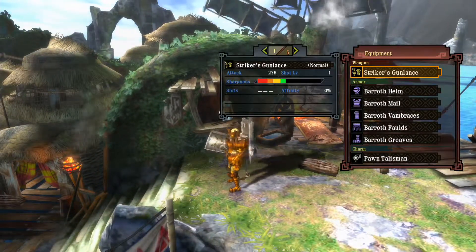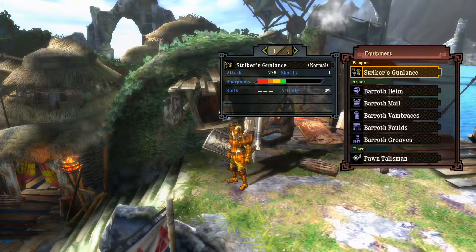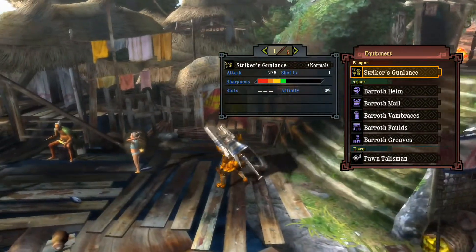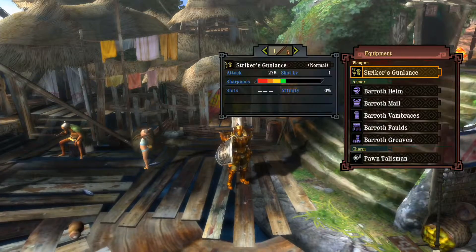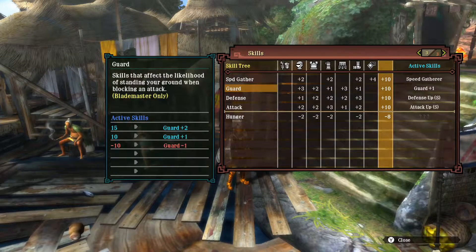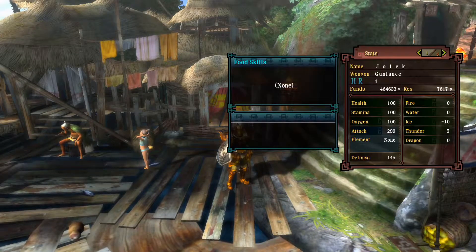That's okay sharpness, okay shot levels, normal type, and a decent raw damage — no element. Average, good weapon. And I'm going to be using the Barathalos set, mostly because of the extra blocking capability, both attack and avenge boost, as well as having some thunder lightning resistance.